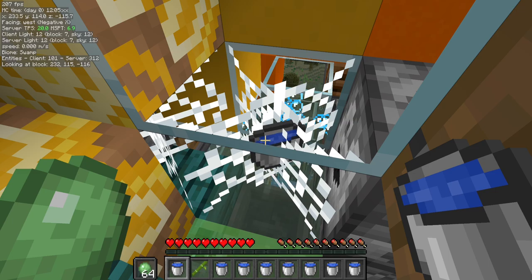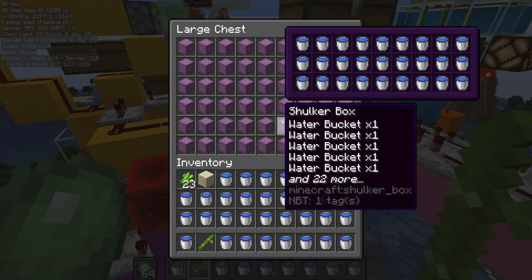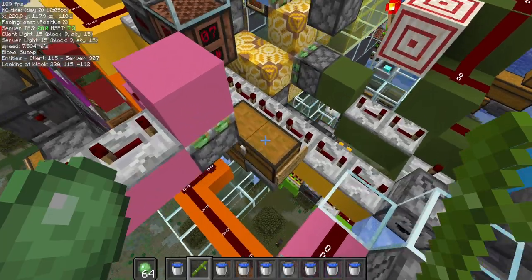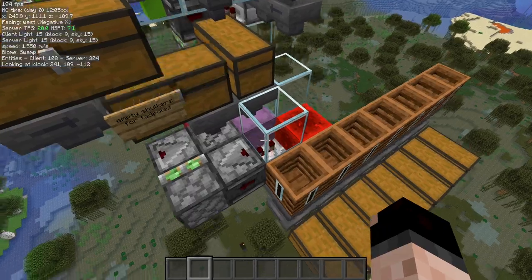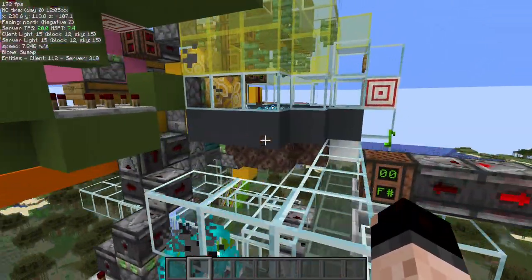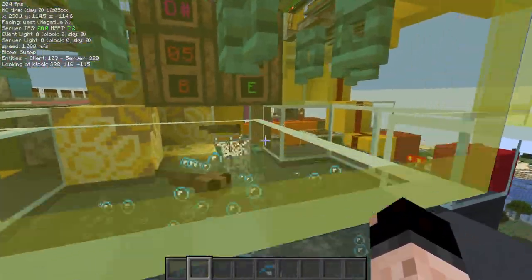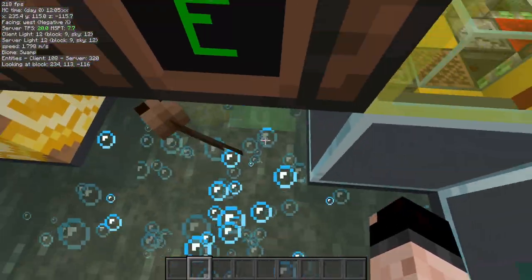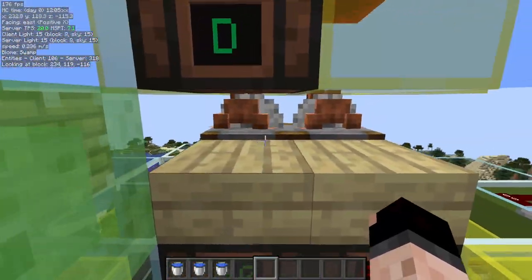Here are all the inputs: this is for inputting shulker boxes of water buckets, here is the input for snowballs, here is the input for slime balls, and in this stack is where you put your empty shulker boxes for the shulker loader. When you're done just turn it off. Note that you'll probably still have some eggs up here that are going to turn into tadpoles and maybe frogs — you can just clear those up or manually scoop them.